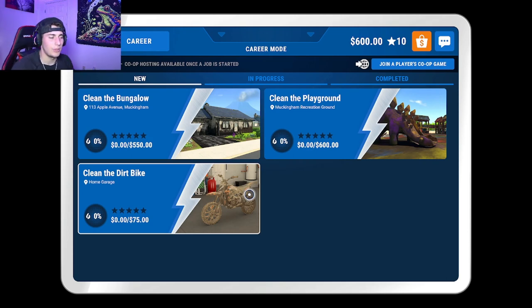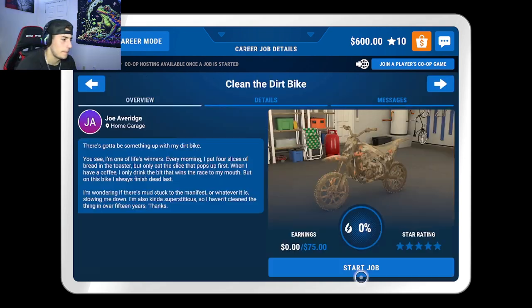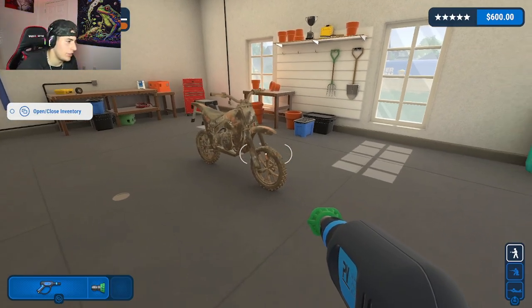What's going on guys, welcome back to another amazing video! We're back at it — we're going to be doing Power Wash Simulator. I'm looking at some of the places to clean: the bungalow, the playground, or a dirt bike. I think I'm gonna start off nice and slow, nice and easy, make a quick 75 bucks — we're gonna go clean this dirt bike!